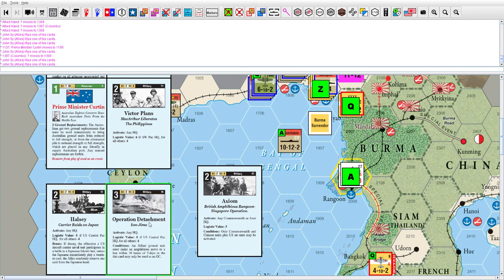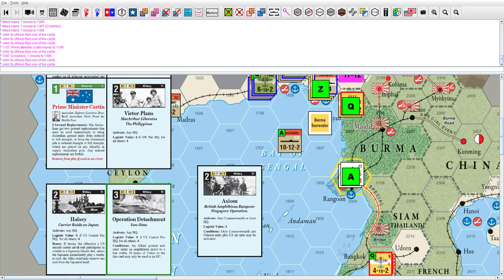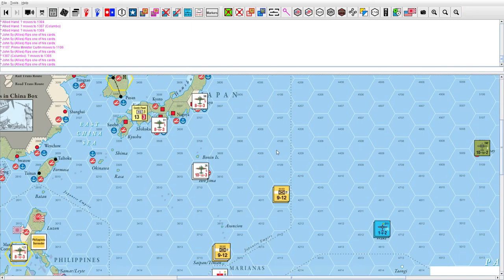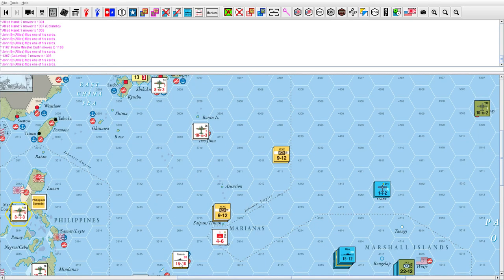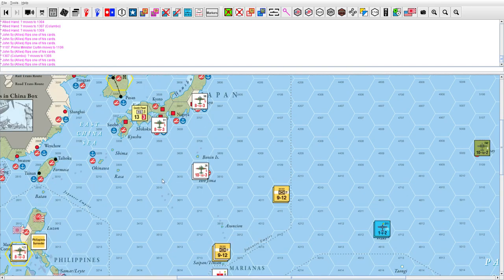Finally, there's the Iwo Jima card, which on the surface is quite powerful but not really for us. Normally it's eight activations with a Central Pacific HQ — 11 activations in total — but you've got to have an allied ground unit making an amphibious move to a hex within 10 spaces of Tokyo, otherwise you use it as an OC. I think we could actually use it as an event card if we were doing a landing in Guam — counting from Tokyo: one, two, three, four, five, six, seven, eight — yes, you can do that. Or even Ulythi: one, two, three, four, five, six, seven, eight, nine — yes, Ulythi works too.